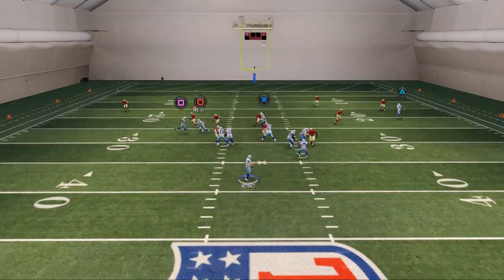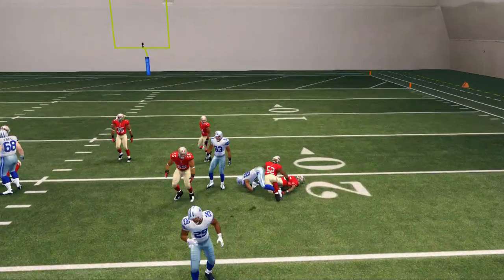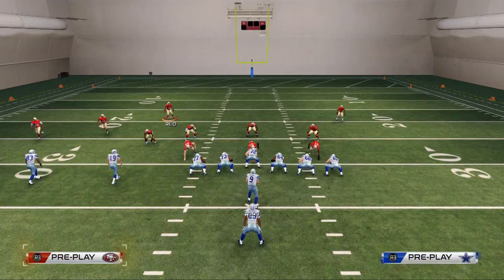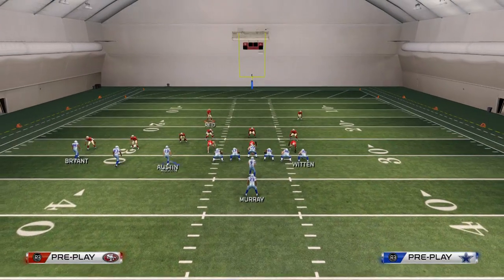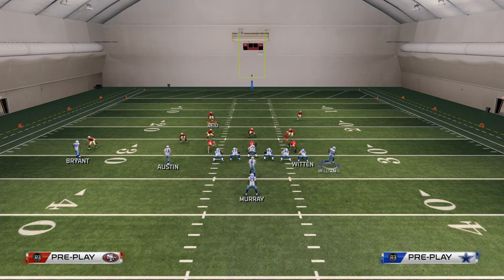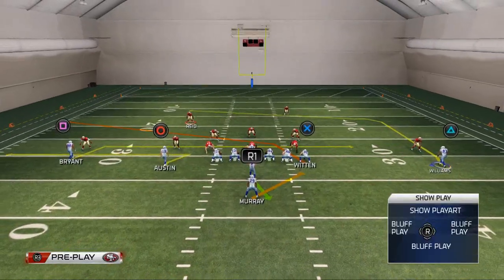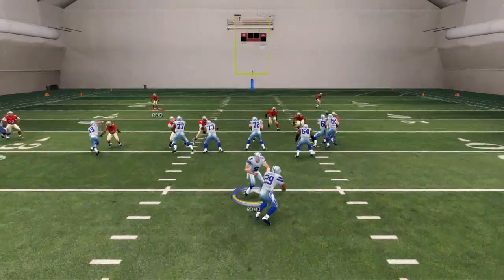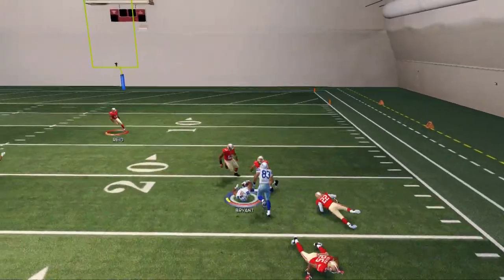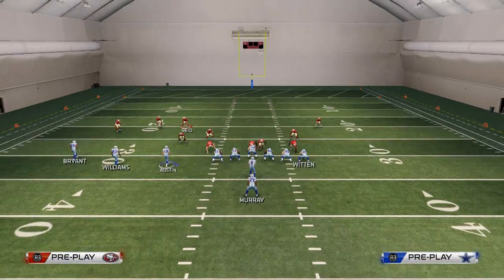Basically we just want to read the field. In this example against a cover four we'll be able to hit Des Bryant. In a situation where they go two men under and they man the line, this is probably the only defense that can give this a little bit of trouble, especially if they press that slot. But the mesh over the middle of the field with Des Bryant, Miles Austin, and Jason Witten — all that congestion causes a natural pick and rub.